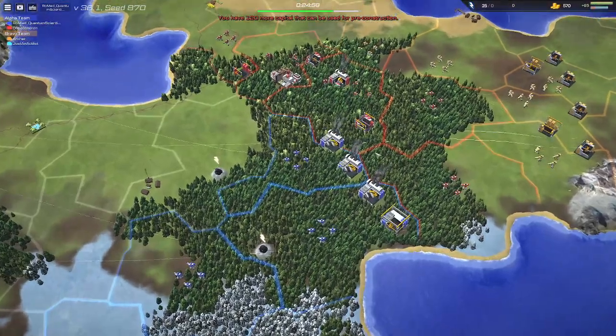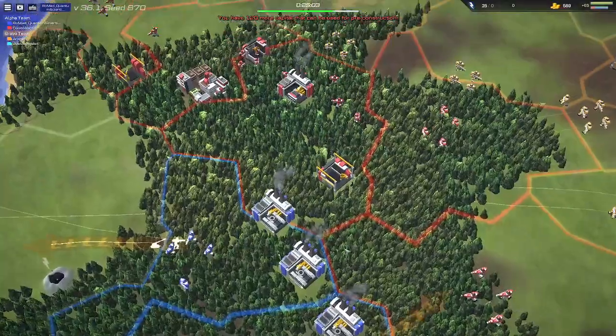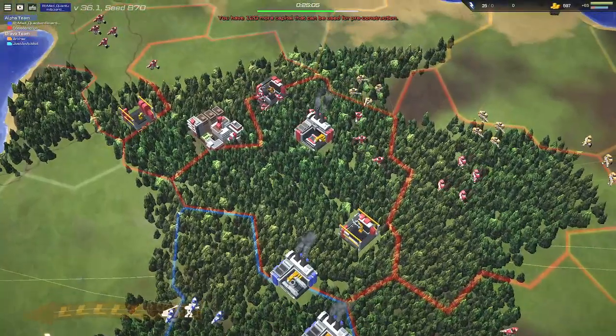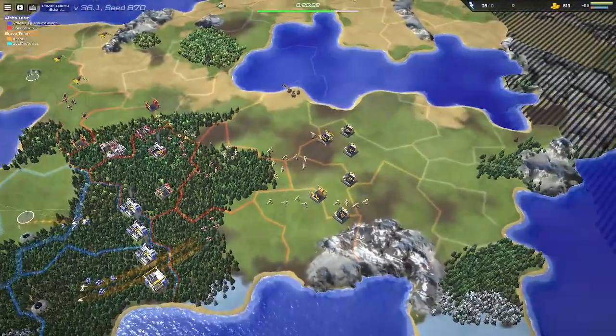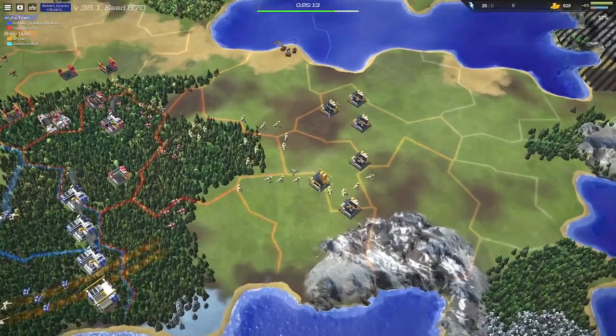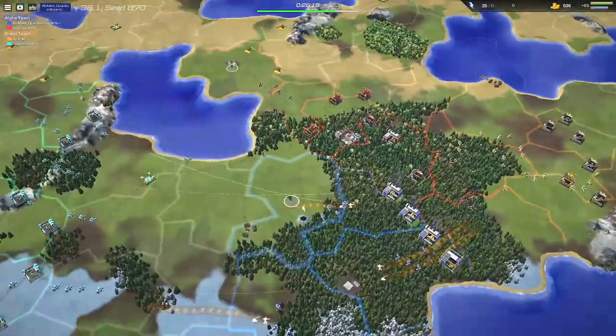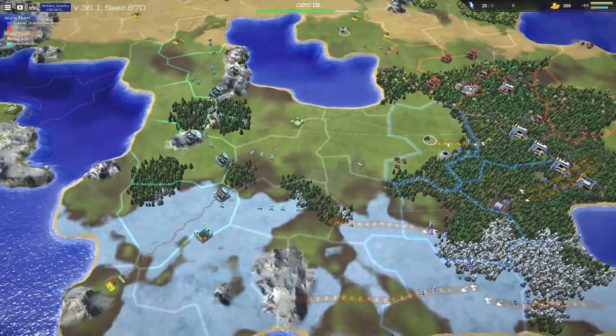Alpha team have started together right in the forest, which means they do gain a bit of staff bonus. Romad has gone for tanks, and we've got a factory, we've got a lot of barracks coming out from Daz. But Bravo team — Archer's gone completely into barracks, 6 barracks up and running, and so has Justin Addict, 6 barracks up and running as well.